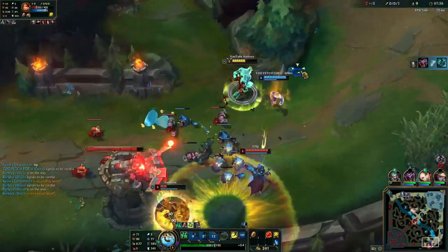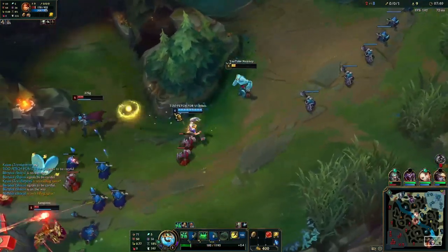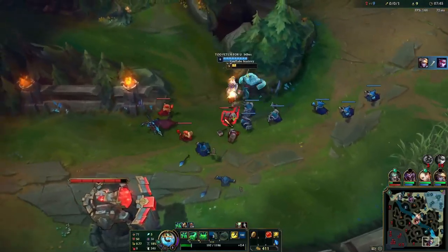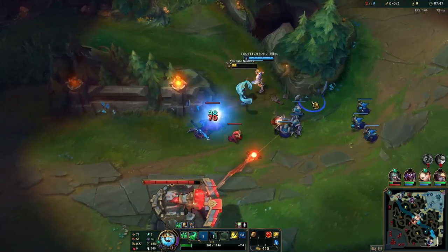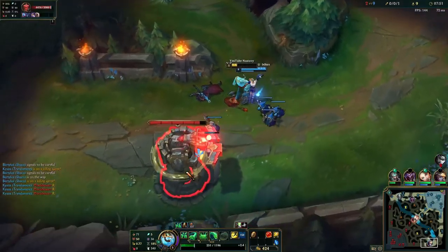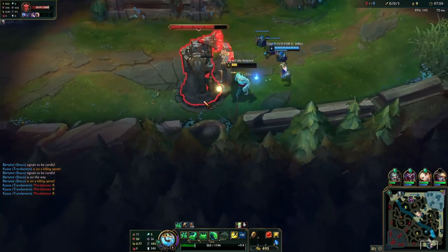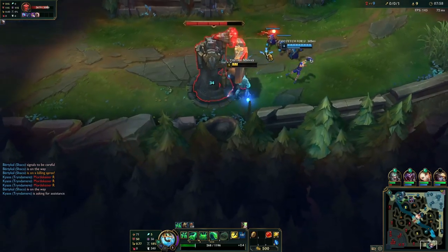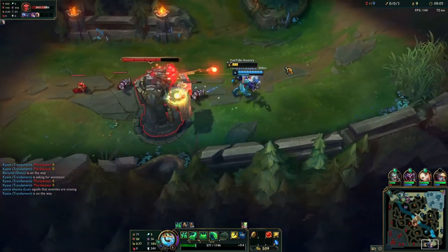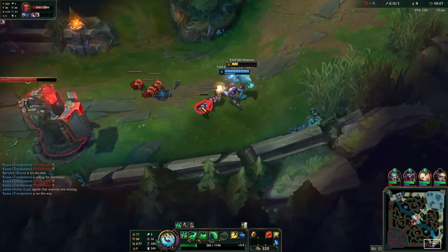I missed the point-blank Q there, which might have cost us this kill — but I still have my passive so this is actually going to be really good for us. Okay, well I played that like an ape, but they played it even worse, so I guess it works out. Leona had no business engaging there because she still hadn't recalled. The goal of this video isn't necessarily to stomp the game, get 20 kills or assists — it's just to show you some gameplay of Zack support and my thought process.